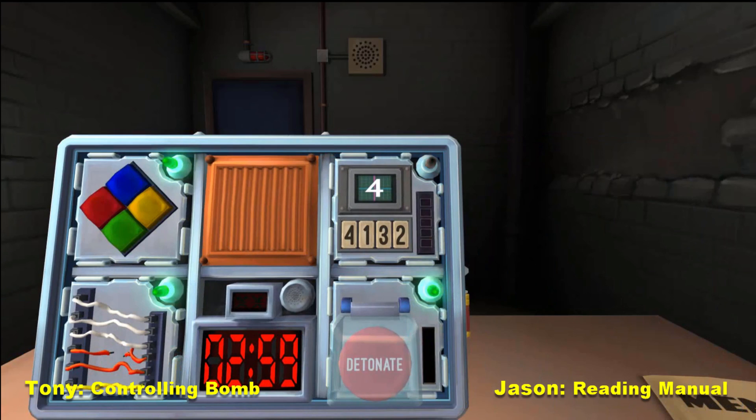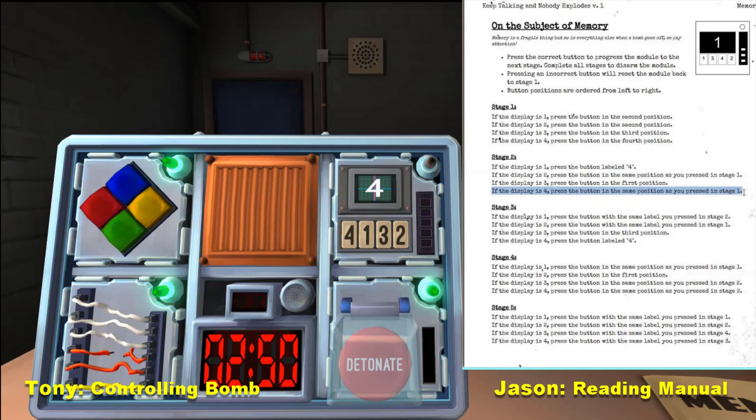Once you get the hang of it, all of them — we only have the numbers left. The big ones — the worst ones. What's the big number say? Four. Press the button in the fourth position. What's the next one? One. Press the button labeled four. Big number? Three. Press the button in the third position. That's a four. Next one? Three. Press the button in the same position as you pressed in stage two. Four. Press the button with the same label you pressed in stage three. Start over! Oh my gosh.